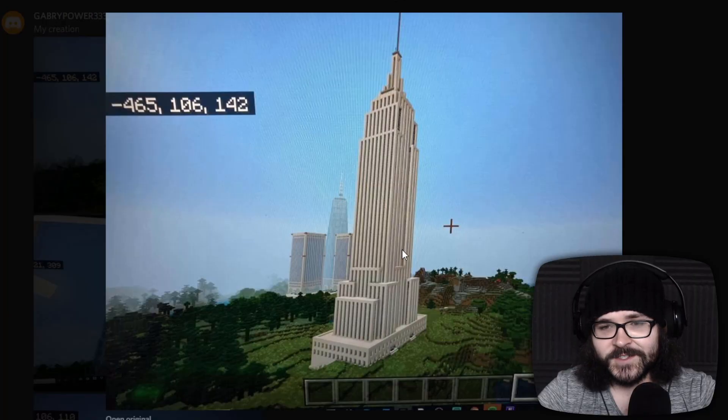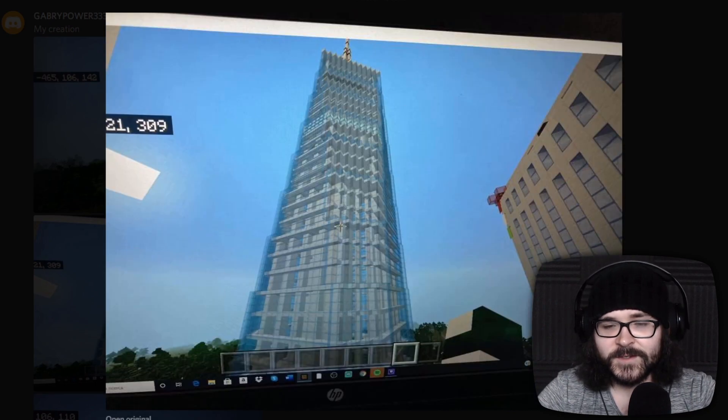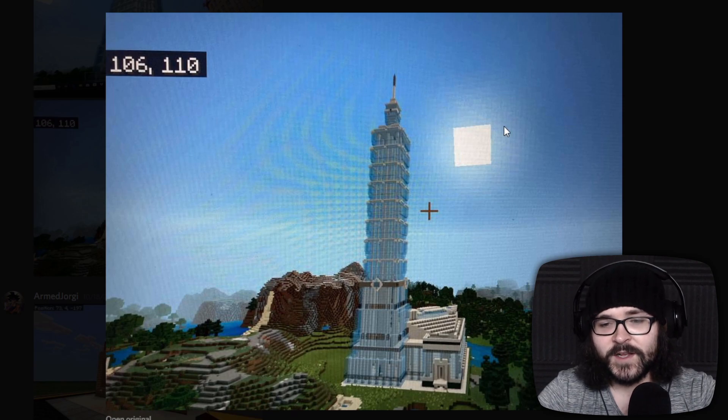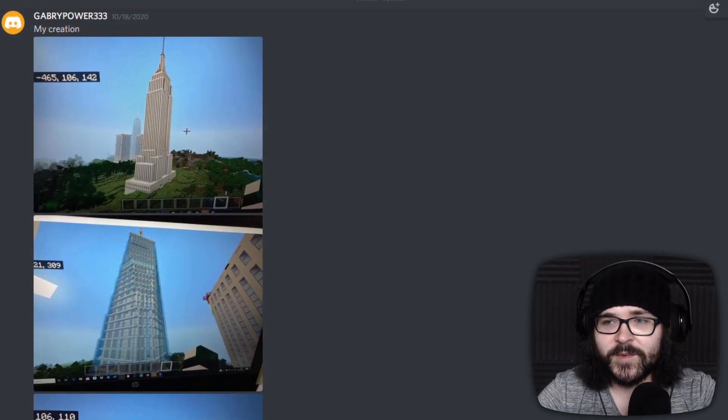We've got user Gabri Power 333. That certainly looks familiar — Empire State Building there, One World Trade Center there. Looks really cool. Taipei 101! I swear, this is the building I'm most proud of having built myself — I'm so proud of how I got this to turn out. It's an honor that you guys like those tutorials and that you build them and enjoy the way they look afterwards, because they are so hard to do. Thanks for sharing, man. Can't wait to see what you come up with next time.